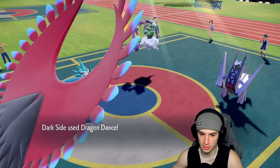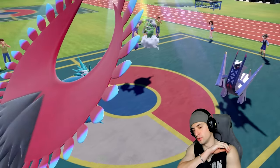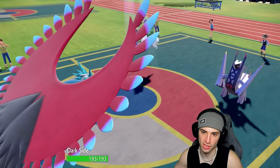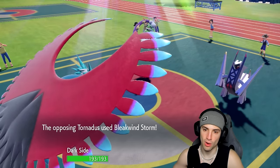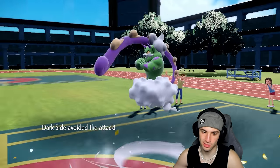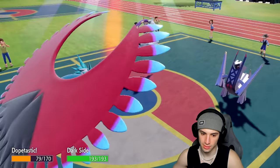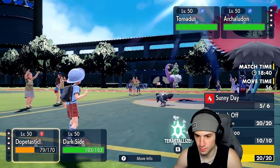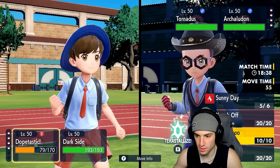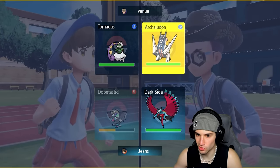They might just pop a Rain Dance and go for Electro Shot, but I can swap right into Ninetales if they do. I'm just going to attack the Tornadus slot in case it's a swap with Kyogre. They go for Rain Dance — no big deal, I just swap right into Ninetales. I'm just going to be super annoying with double sun support. It really works well for us — I could save it a turn and go into Reshiram but I think our best bet is to set the sun now.